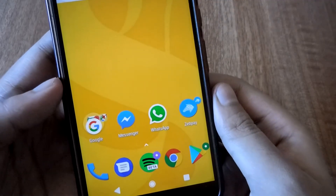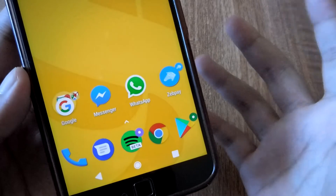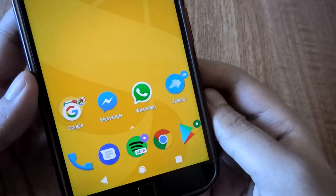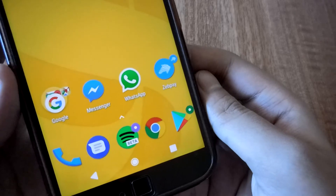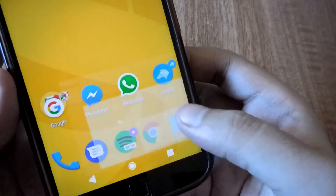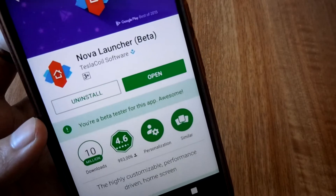Starting off this video, you have to basically download and install Nova Launcher. Nova Launcher is a launcher that doesn't need any further introduction — it's the most advanced launcher available on the Play Store. Customizing options are endless, endless possibilities. You can customize your phone hundreds of ways. You will have to download the Nova Launcher. Open up the Play Store and download the Prime version of Nova Launcher.